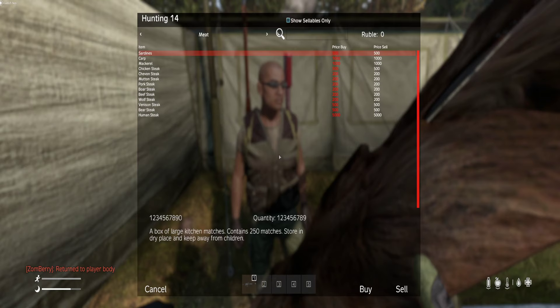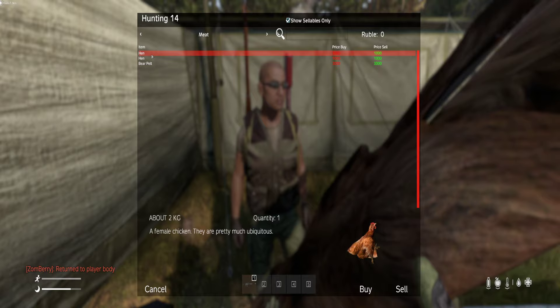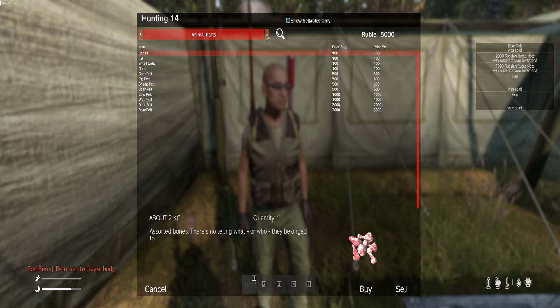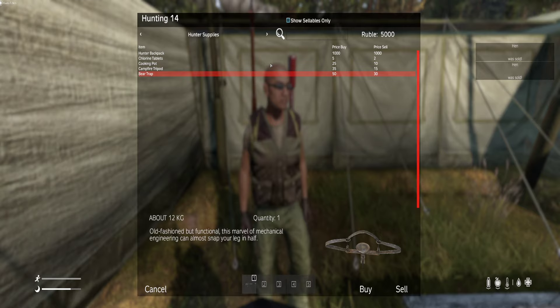As you approach the hunting trader, if you have any meat, hides, fish, and so on, they'll be willing to take them. As you can see here, I have a hen and a bear pelt — let's just sell them over here. You can obviously buy and/or sell various parts, and don't forget about fishing items and hunting items.